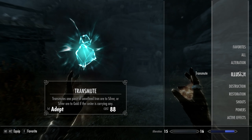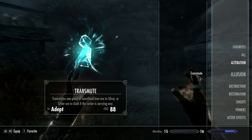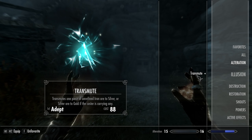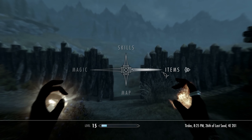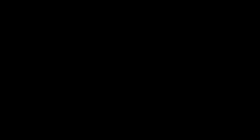That's all we really needed, so this place is definitely not cleared but we don't really need it to be. Is that gonna be alteration? Yes. Only 88. One piece of unrefined iron ore to silver, or silver ore to gold if the caster is carrying any. That is going to be amazing for everything - smithing, anything I'm doing. Let's head on back. Didn't quite clear it, but that's not a big deal.